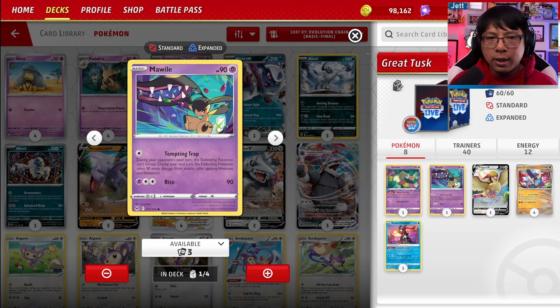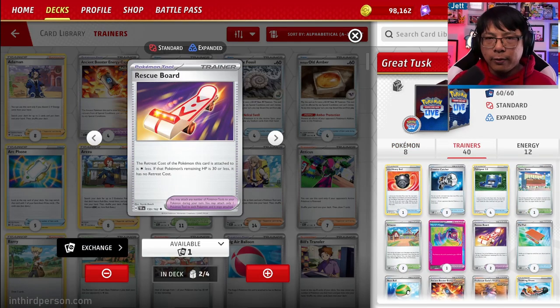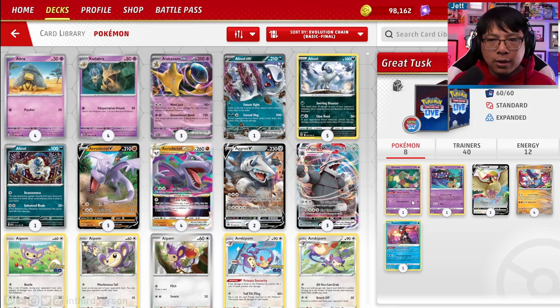We also have Pidgeot, which helps us prevent from decking out — its Vanishing Wings ability lets it go from your bench to your deck with any cards attached. We have Mawile as an alternate win condition; its Tempting Trap prevents your opponent from retreating. In certain decks where your opponent's not playing switch cards, like a Lugia or a Gardevoir, you can trap something that literally cannot escape. Last but not least, we have Confei. You can use Flower Selecting to look at the top two cards and keep the card of your choice, then attach a Rescue Board to Confei as a pivot to get out of the way. In between KOs, bring Confei in, look at some more cards, then pivot out so Great Tusk can attack again. We have multiple copies of Rescue Board, so it can also go on Mawile, Pidgeot, or Radiant Greninja. The deck runs four Great Tusk and then one of everything else — not many Pokemon.